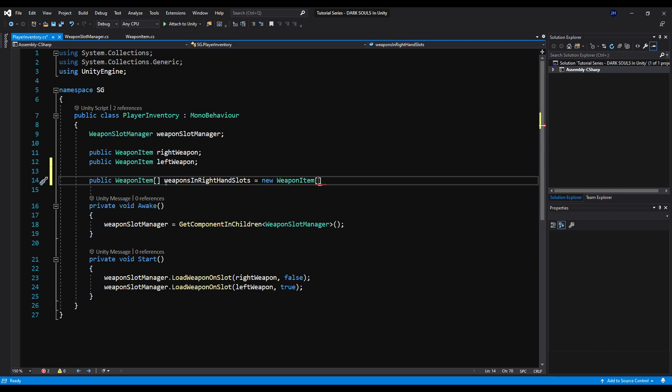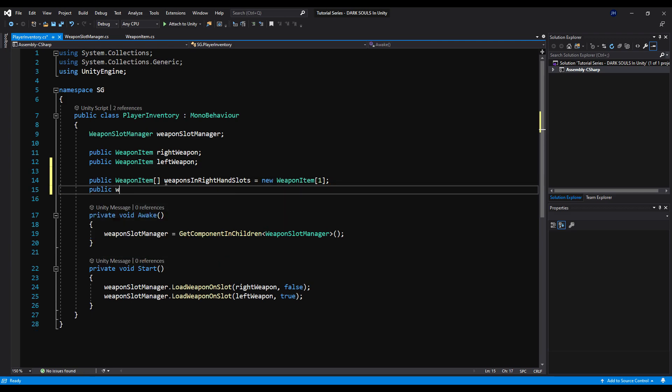We're going to initialize that at new weapon item and say just one for now — that'll give us two slots. We can change that later if we want. And we're going to say public weapon item array again — we're going to do the same thing for our left hand: weapons in left hand slots, initialized with two containers.